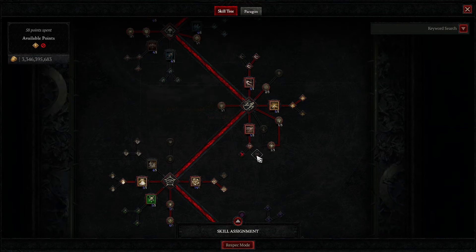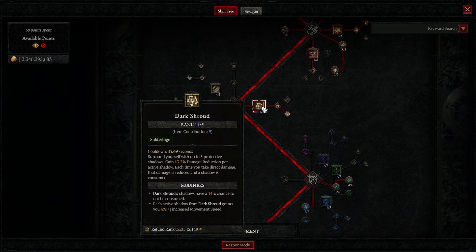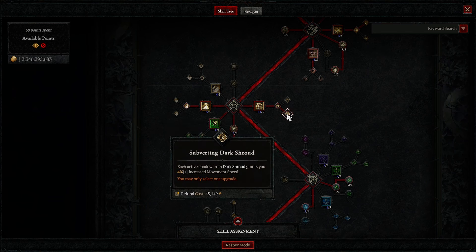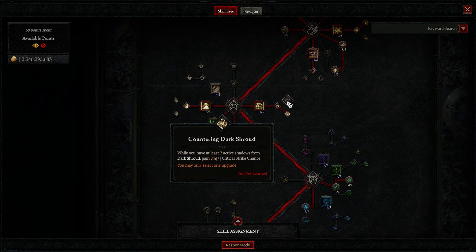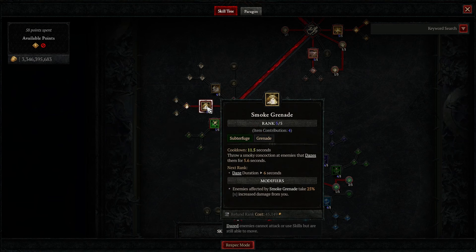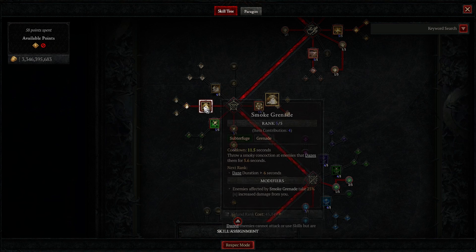I also grab Dash for the mobility — I just put 2 points into it. And then 1 point in Concussive, 1 point in Trick Attacks. Moving on to the Subterfuge skills, we're gonna dump a ton of points into Dark Shroud, go into Enhanced, and then this is optional — I did Subverting just to max out my Movement Speed, but if you want a little bit more Crit Chance, you could go for Countering Dark Shroud. 2 points into Smoke Grenade just gives us a little bit of extra damage multiplier and a way to apply CC if we need.